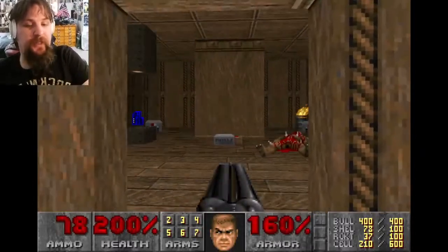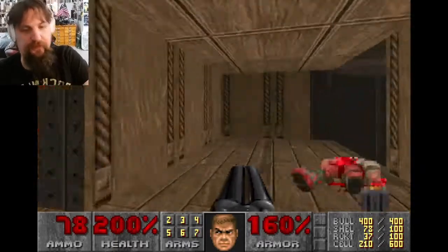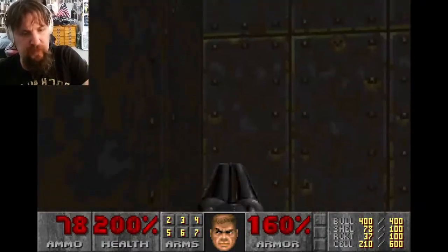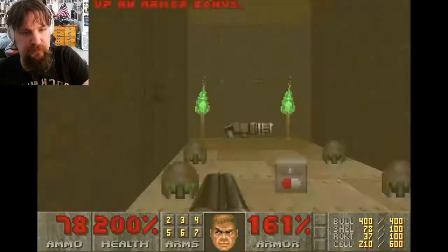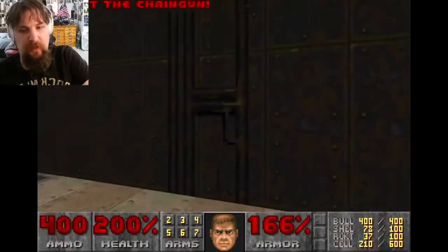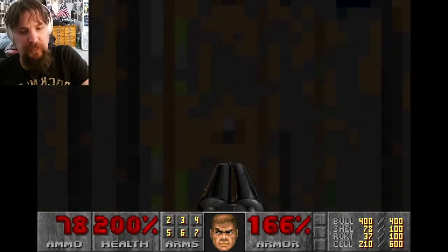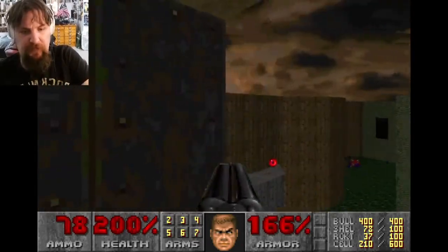Notice there's not only shotgun shells but a blue key there, but I'm not going to go there just yet — you'll find out why. Because we're going to ride this elevator first. Not only is there some health and armor bonuses and chain gun ammo up here, but this section of wall is a door leading to a secret area, which I'm going to explore. This is our first secret area in the map.